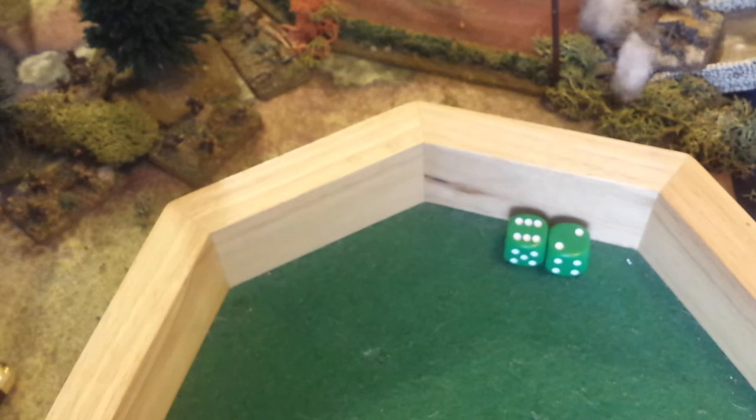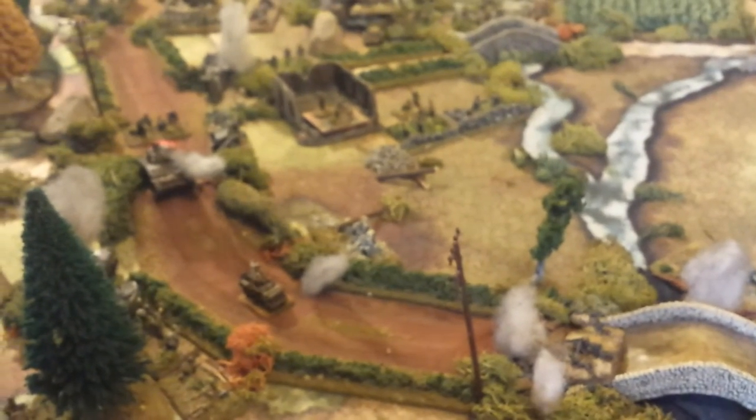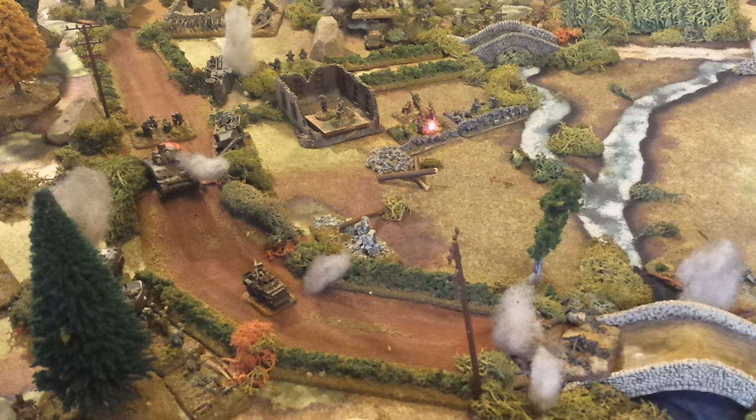The result you roll matters because the higher you roll, the more effective it is. Now we also look at the number of stands involved. One rifle squad counts as one stand, but light machine guns count as two stands when resolving the effect of a hit, reflecting their increased firepower. So these two units firing together give us two stands for the LMG plus one for the rifle — three stands total when resolving the effect of the hits.